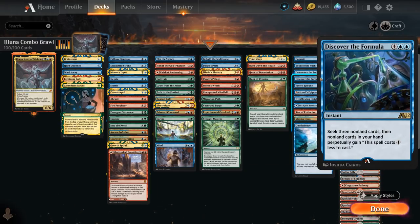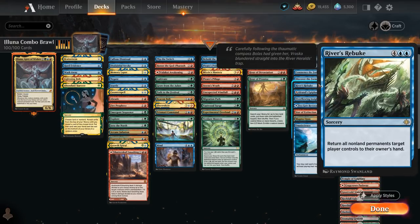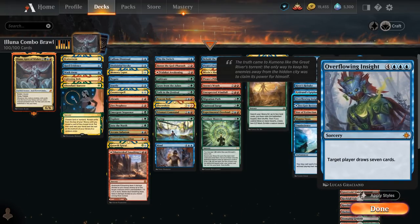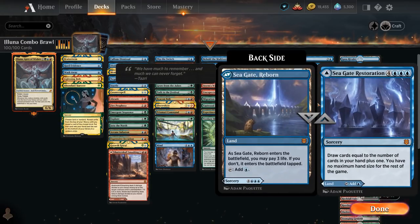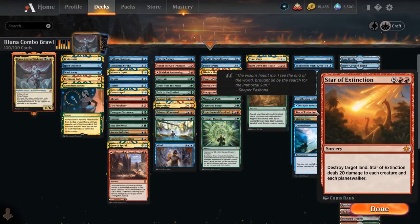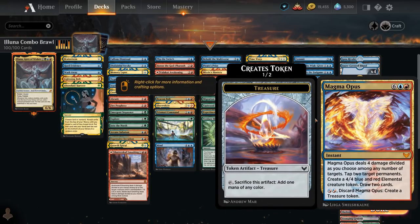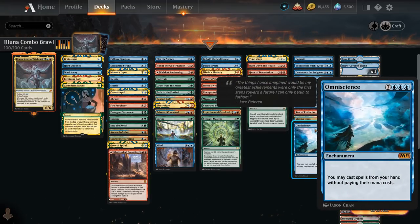The Discovered Formula from Alchemy lets us seek 3 non-land cards and makes all cards in our hand perpetually cheaper. River's Rebuke is a one-sided bounce spell. Elrond's Epiphany lets us take an extra turn, potentially making some bird tokens in the process. Overflowing Insight draws 7. Seagate Restoration can be a land or a powerful card draw effect. Star of Extinction is a very powerful sweeper that destroys a land in the process. Magma Opus can be discarded early to make a treasure to help us ramp, and later it's an 8-mana instant that does a lot of things including making a creature token and drawing cards. And then of course, our Omniscience.